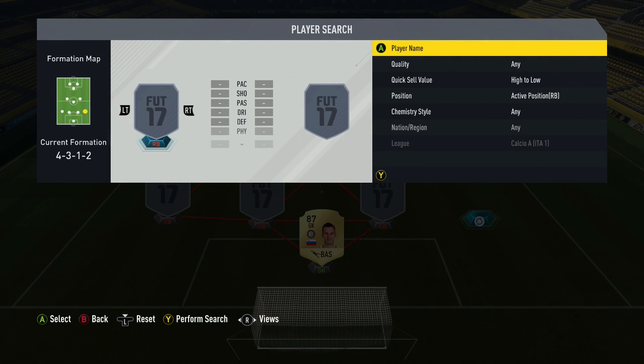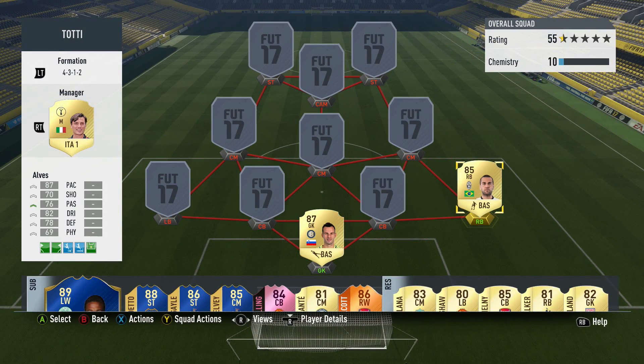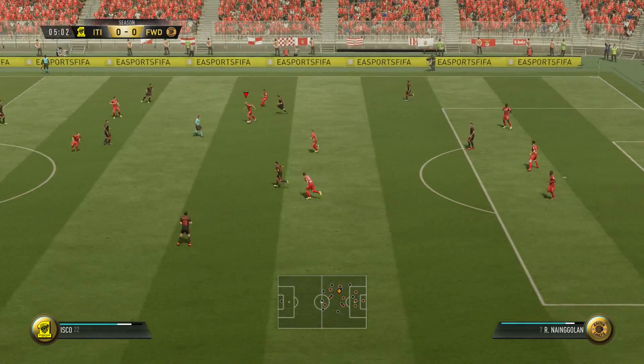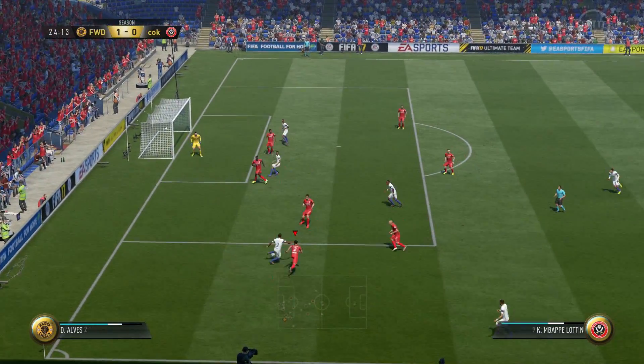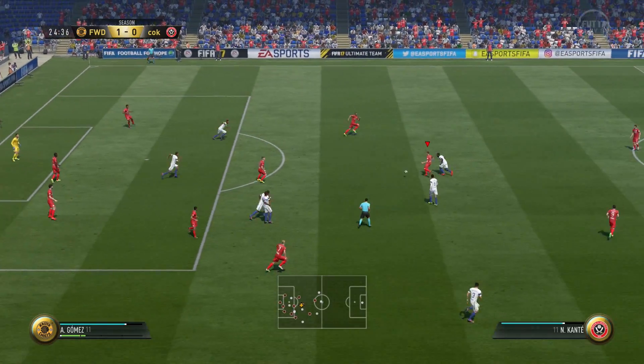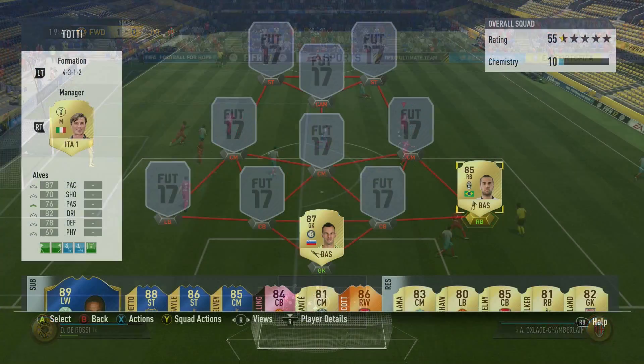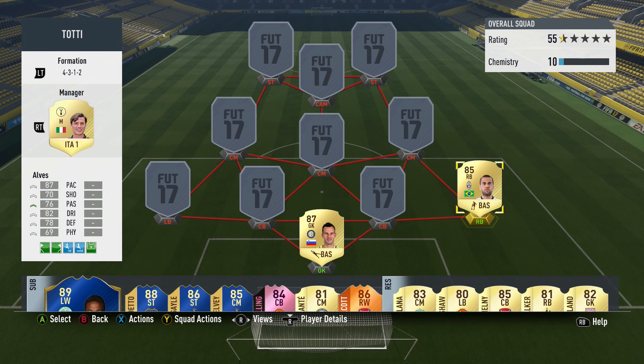At right back we're going to put in Dani Alves. In a team that doesn't have any wingers, you need fast fullbacks who are good in defense but also going forward, and that's exactly what Alves does. He's very quick, he's got great dribbling skills, and he interlinks well with the central midfielder in front of him. The amount of times he's got to the byline and swung in great crosses is always very good.